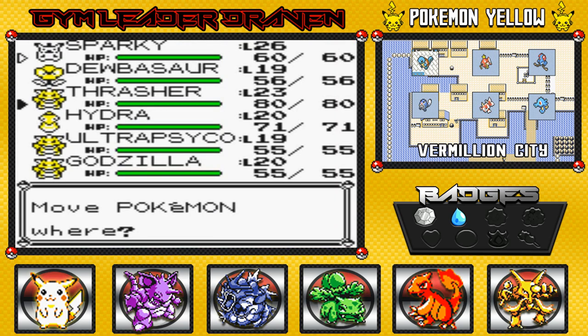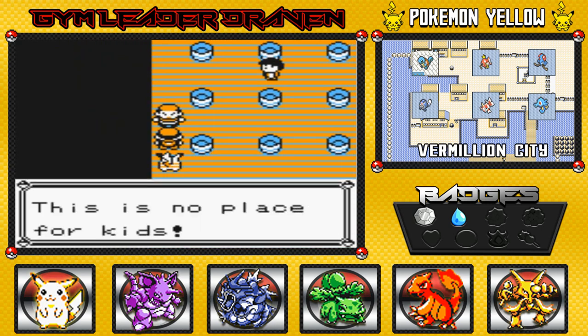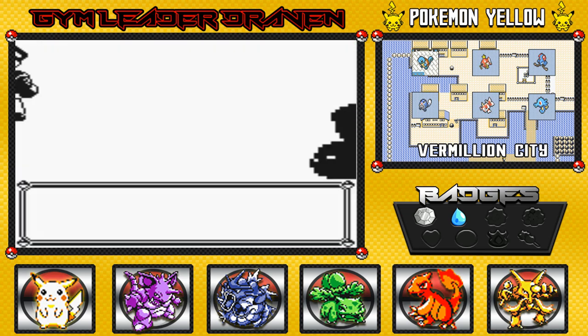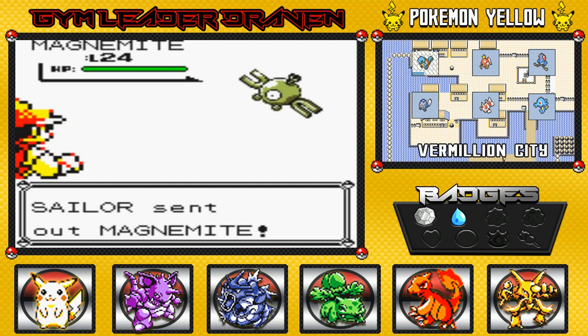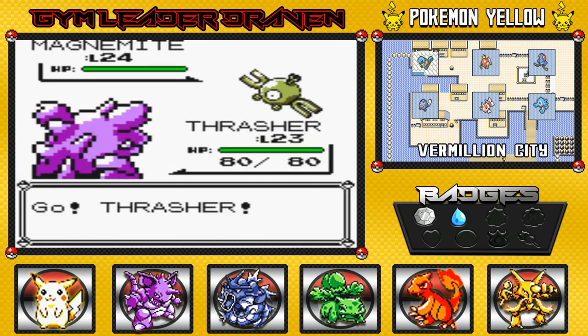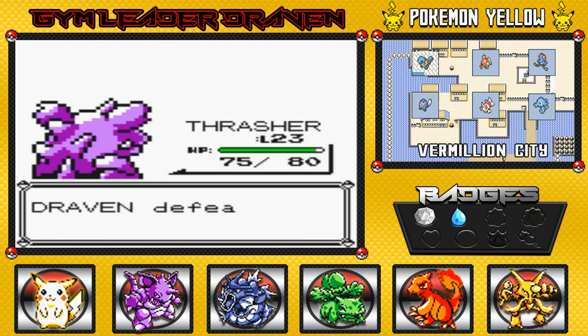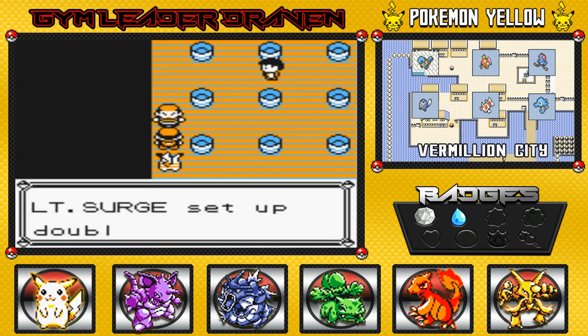Alright, let's beat all these guys first. Sparky, take a breather — let's go to Thrash right here. This is no place for kids. We got a sailor and he's got himself a Magnemite — not what I was expecting, but okay. It's a level higher than me but here we go with a Thrash attack. Man, this Thrash attack is so awesome. Easy victory right there.